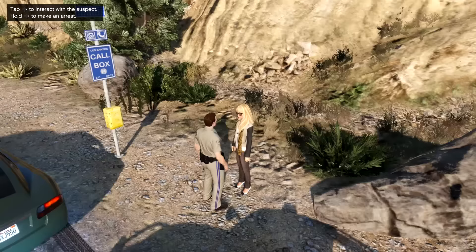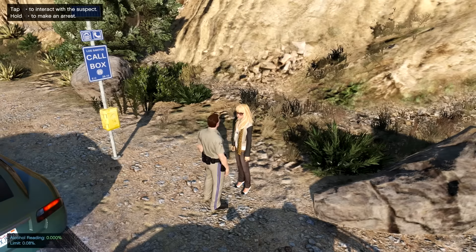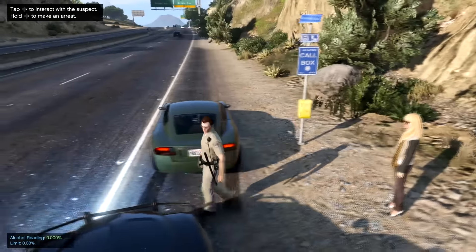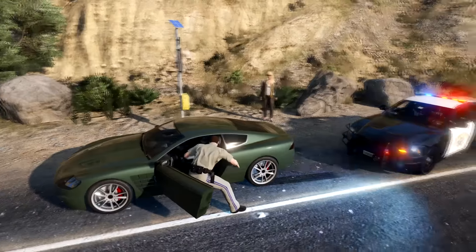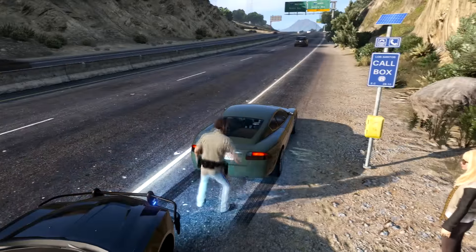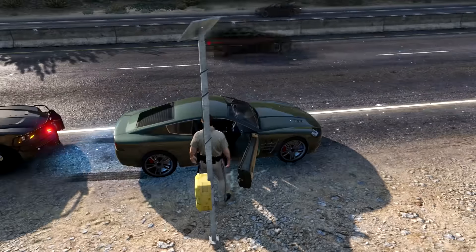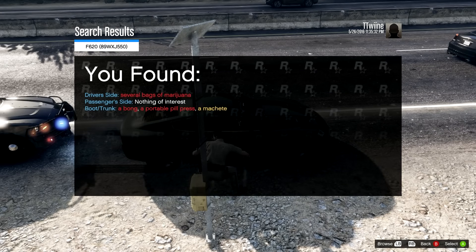First of all I'm going to breathalyze her because she admitted to drinking. We're not going to breathalyze her unless we find something in her vehicle. She hasn't been drinking even though she said she has, so let's search her vehicle like she said we could — we're going to search all three sides. We found several bags of marijuana, nothing of interest in the passenger seat, a bong, a portable pill press, and a machete. Those are all red — she's definitely going to jail for all of that.